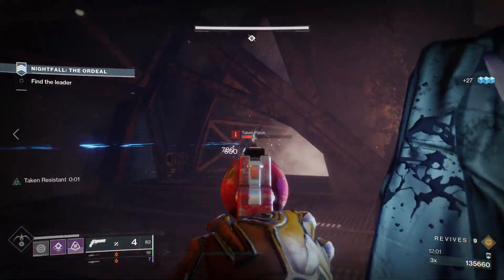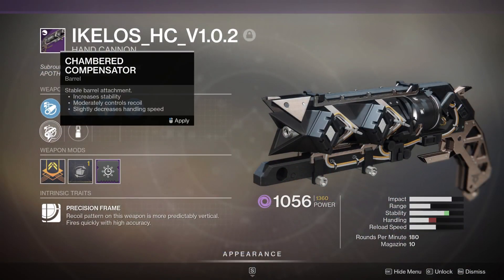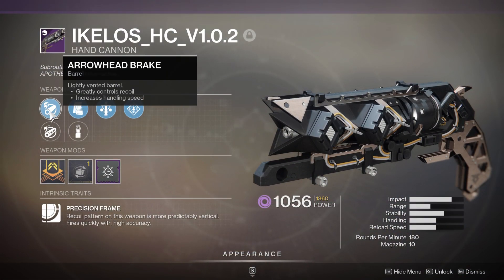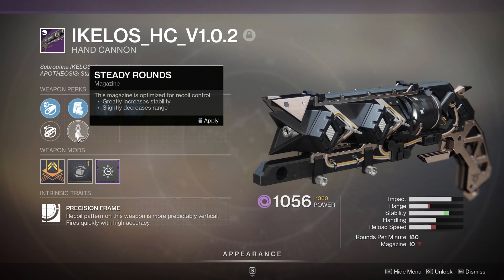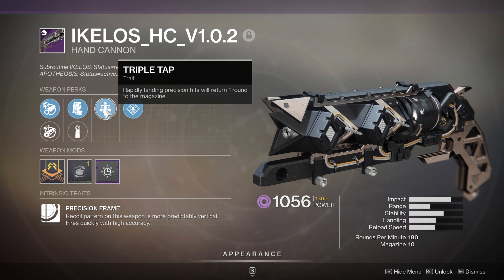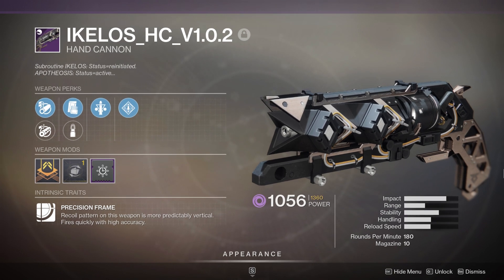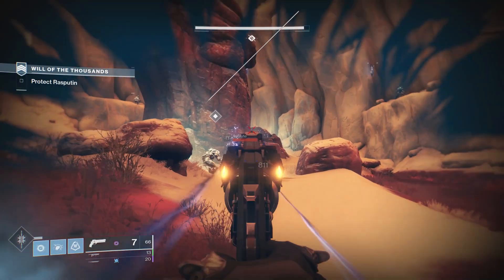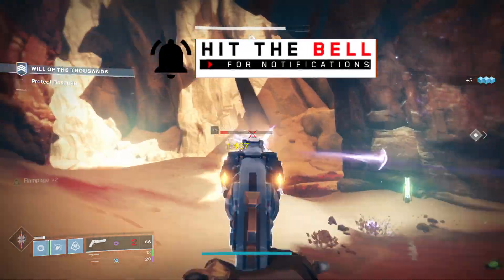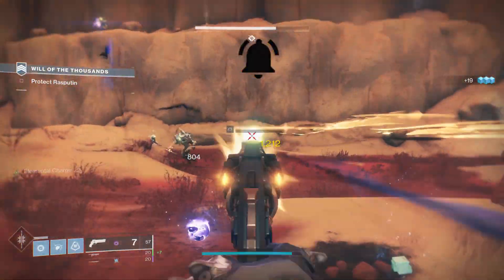With that explanation, let's start at number 5, and we have the Aikilos Hand Cannon. This is a pretty darn powerful weapon. It is acquirable through farming the Prophecy Dungeon. It drops from the first encounter, which means you can literally do the first encounter over and over again to farm for a good roll. It belongs to the 180 rounds per minute archetype, which frankly is not great in either PvE or PvP.